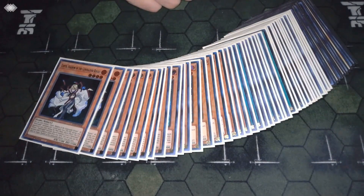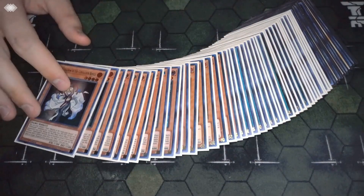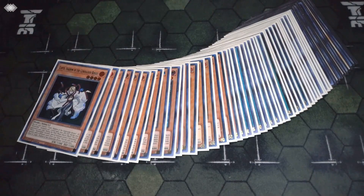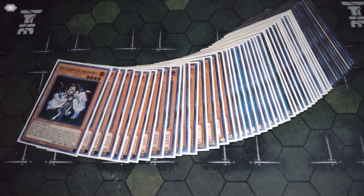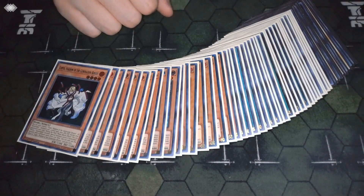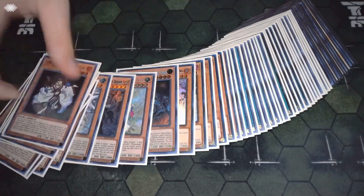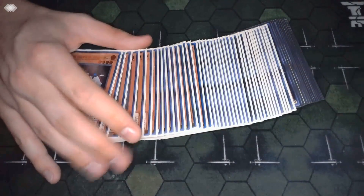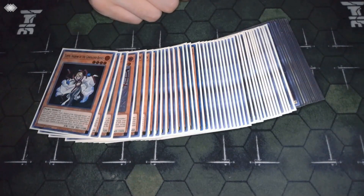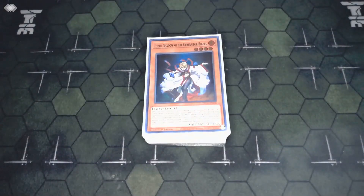I think this deck is honestly one of the coolest decks we've seen in a minute. The design of the archetype is insanely cool and it really captures the feel of boss creatures from video games. Obviously it has its weaknesses — the main one being that you're playing seven bricks. You never want to draw the big boss monsters. But the rest of the cards are so powerful when you don't see those bricks and you see nothing but the field spell and hand traps — you just win those duels. And obviously when you open a hand with three boss monsters you usually don't win, but I still think the deck is pretty consistent all things considered.